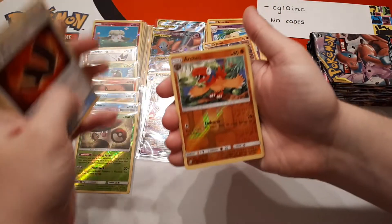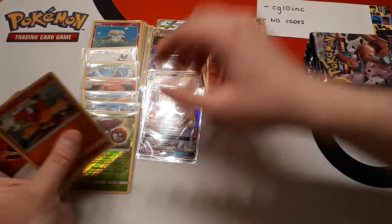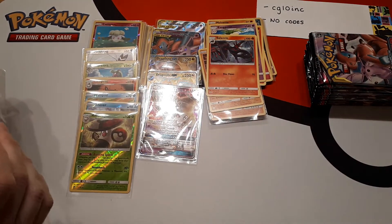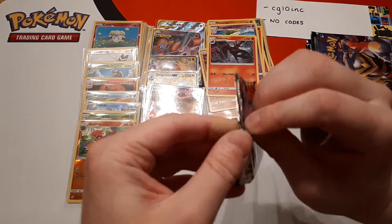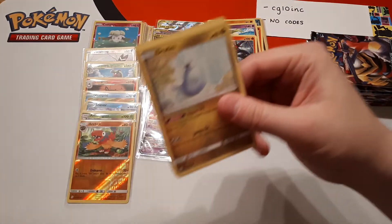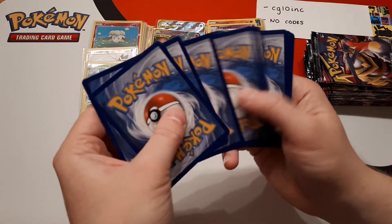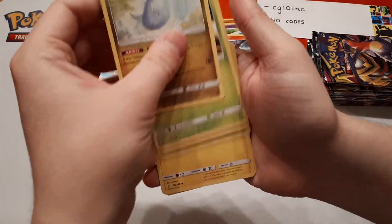Lapras, Karate Belt. The reverse is Archen and the rare is Salazzle. If you want, feel free to watch this video very slowly and take note of every single card and match up with what you receive — or you could just take our word for it that you will receive every single card except the codes, and that means you have saved money. And in the end, who doesn't want to save money?